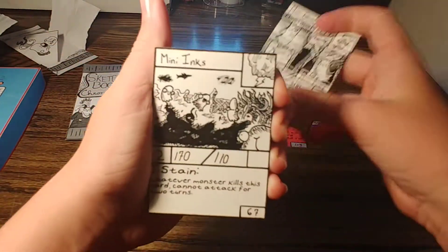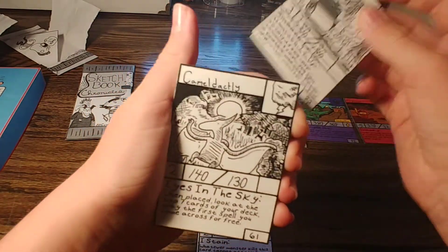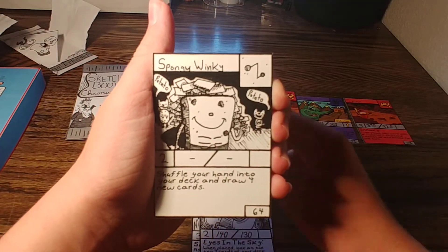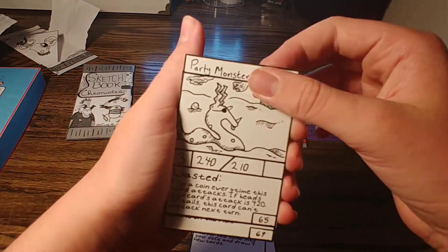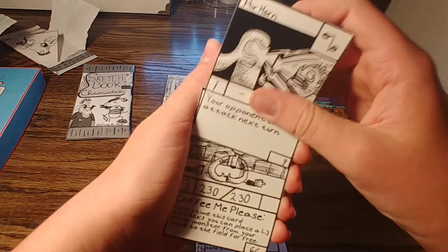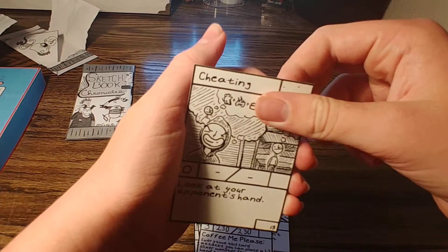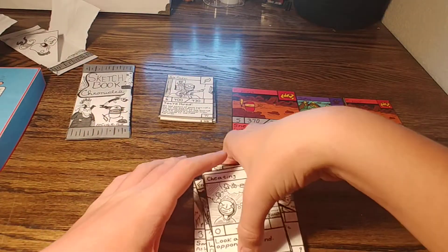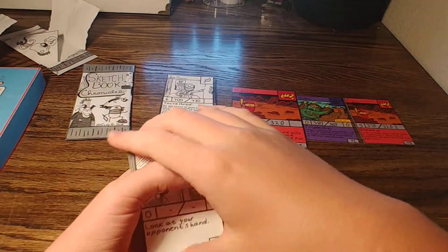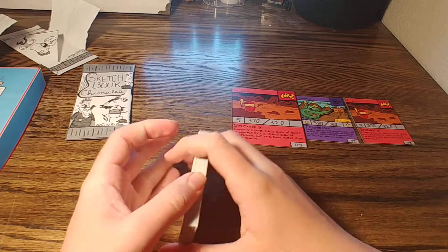Mini Ghost, Mini Inks, Paper, Camel Dactyly, Spongy Winky, Party Monster, Francis, Air Horn, Coal of the Coffee Man Peter, and Cheating. That's a lot of 60s and 70s. We got one pack left — let's see if we can get one more shiny in that, that would be cool.